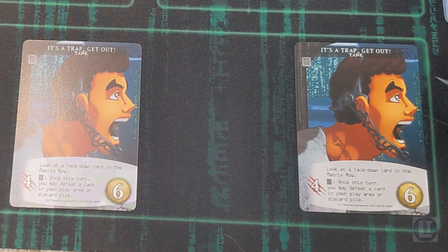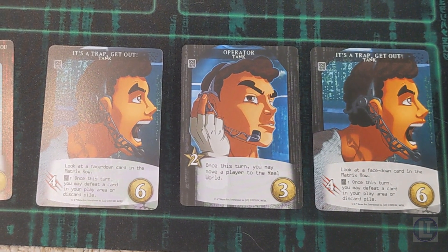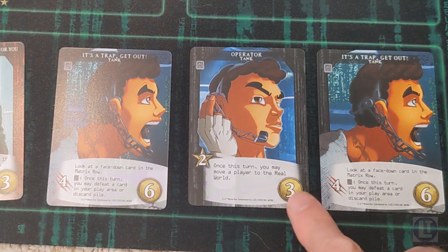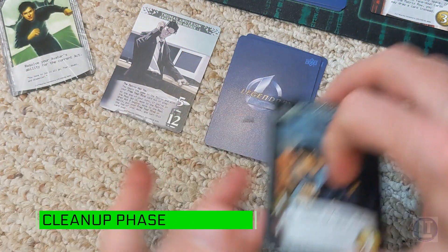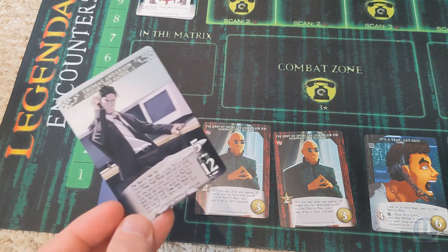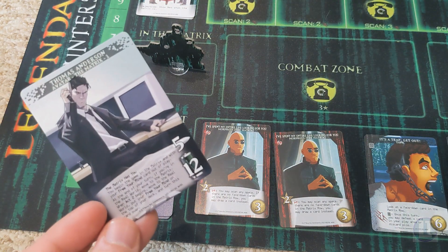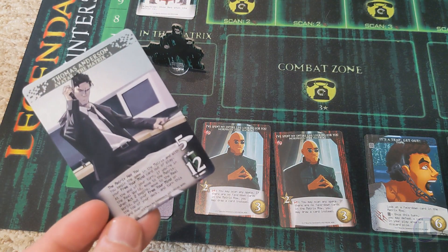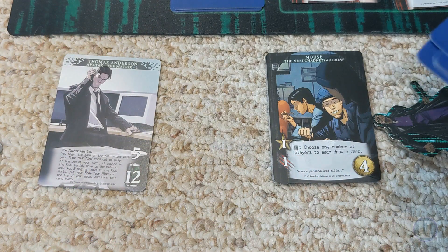We replace the card in the dock and we get another tech card, which could be good for combos later and is much more affordable. Next, if there was an enemy in the combat zone that enemy would strike. Now all these cards get dropped into the discard. Because of this card, it says I need to return Neo to the Matrix if I find myself in the real world.